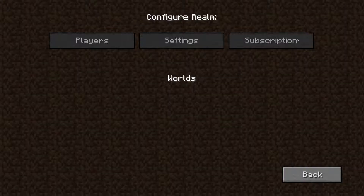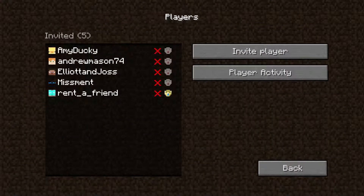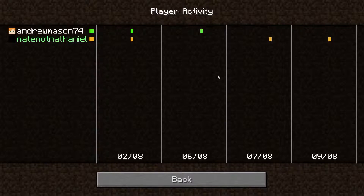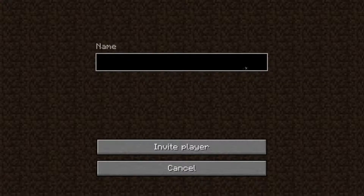We've got configure realm — if it's your realm you can do that. Then we've got players, which will show all the players that go into my realm and whether they're an operator or a normal user. You can view play activity and mostly I've been playing with my friends on stuff like mini games. You can also invite players there.